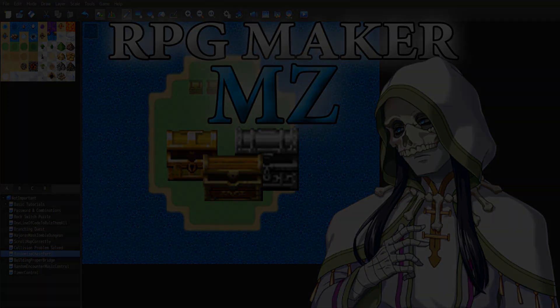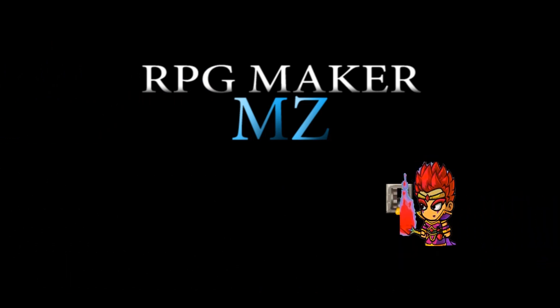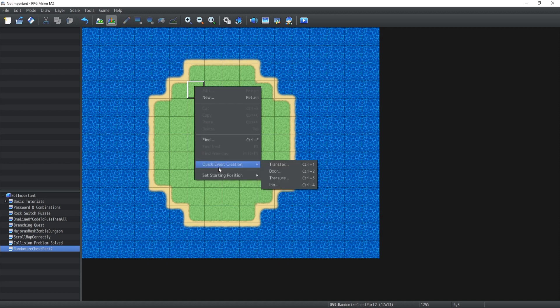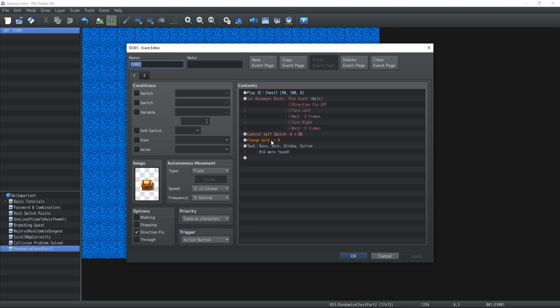Let's get started! So, over the years, the best approach that I've found in order to randomize loots inside treasure chests has always been to never implement it directly on the event itself, but rather through common events.